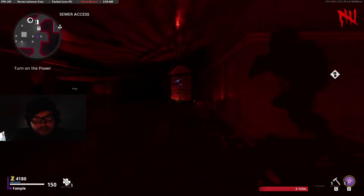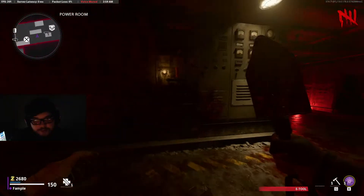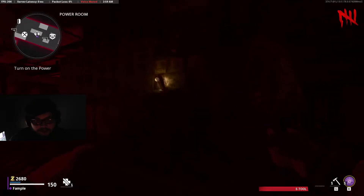The second Tempest will either spawn down in the sewer to the left, or on the other side right in this corner. Once you get both fuses, go into the power room and activate the power. First, flip the switch, then the fuses blow. Put in the fuses and then turn the power switch on again.